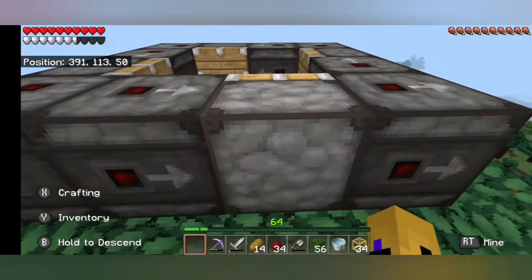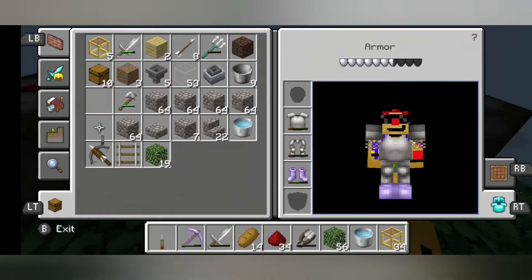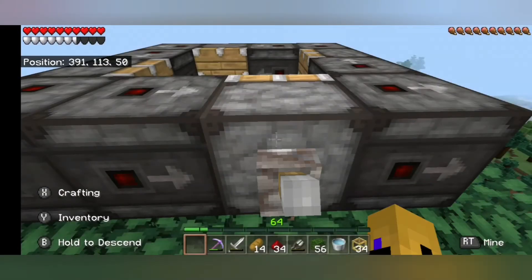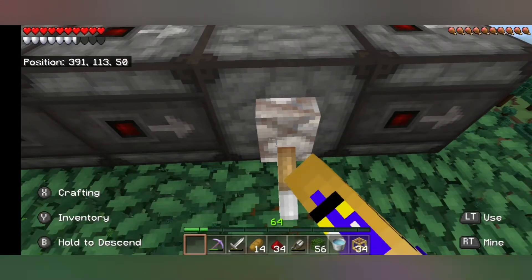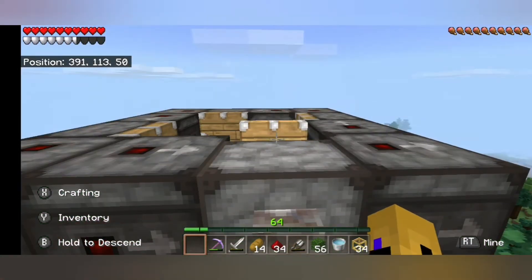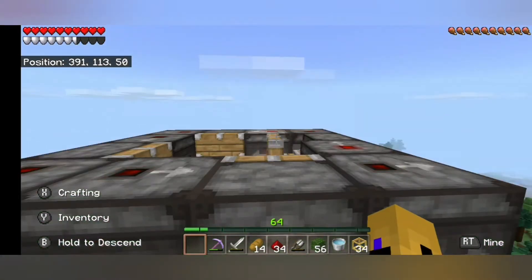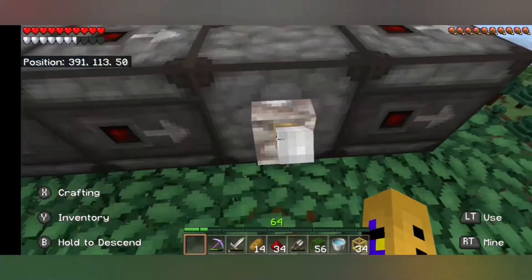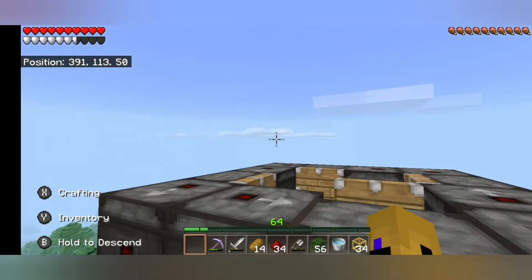We're going to be putting a lever — I did bring one with me. Lever right there. And let's test this out. The first flip always does that for some reason. You know it's working right if it just goes on continuously like that. We're just going to flip that again to stop it. Excellent.